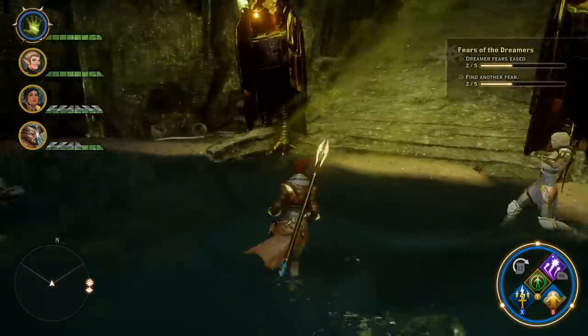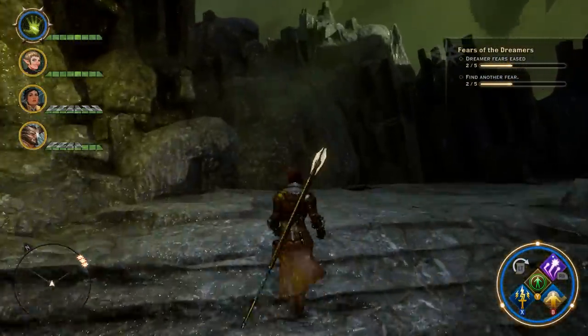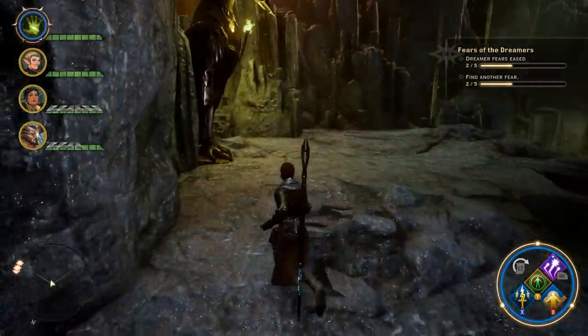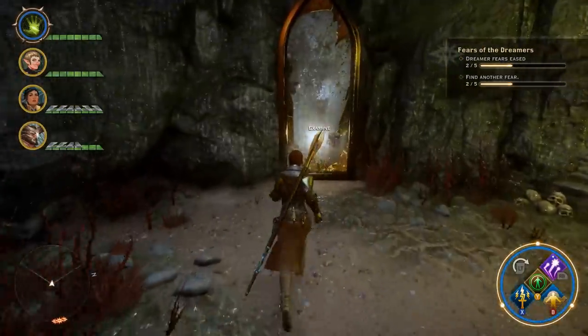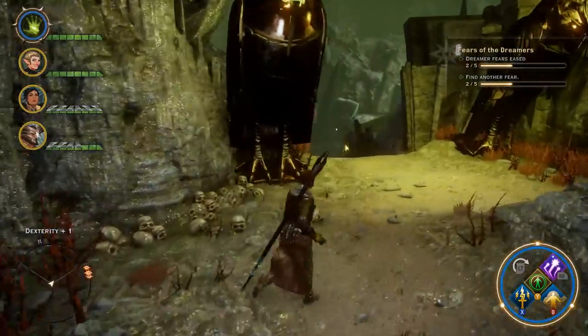Unfortunately that is the only place you get Constitution in here, so if you're playing a sword-and-board warrior and Constitution is important to you, keep that in mind. Head up these stairs, then down another set, and make sure you look to your left when you get down here because you're going to find another mirror. Go ahead and grab that mirror and you're going to get plus one Dexterity.